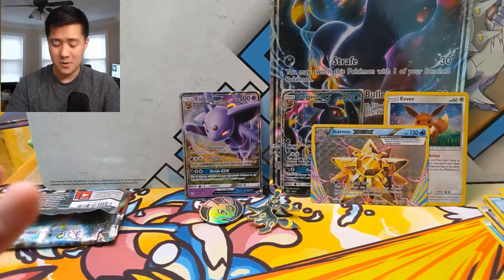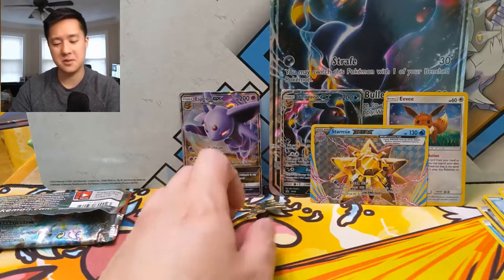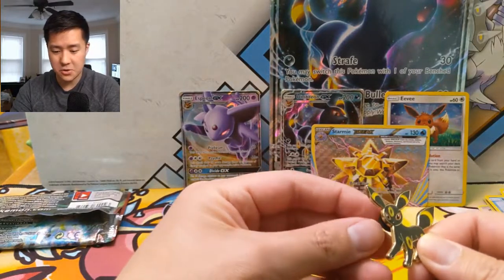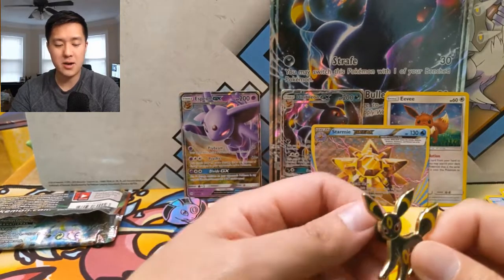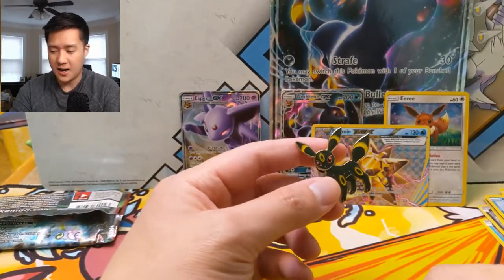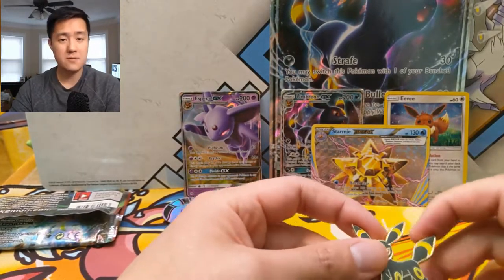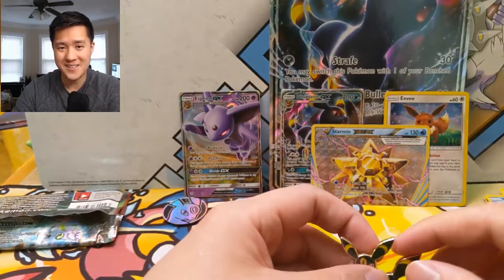Pretty rough opening — we did get one Break card, which is better than nothing, but I don't consider it the same level as a GX. I do like these collection boxes though; the promo cards are great, you get three cool promos, and I like that the box character has the alternate art. I really like that idea and hope to see more of it in the future. Thanks for watching guys — hit that like button, subscribe for future content, and hit that bell for notifications. I'm Wanted Turtle and I'll catch you guys next time — peace.